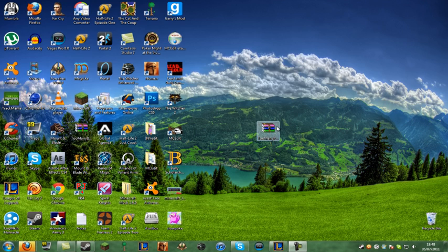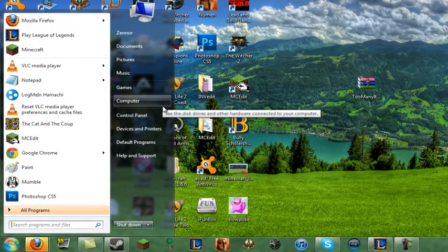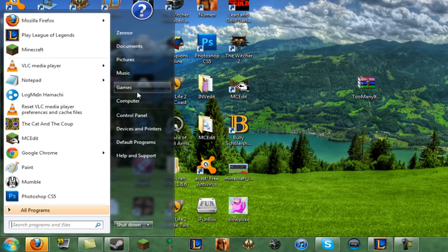So once you download that file — it should just be a click download down in the description — go ahead and go down to your Start menu. If you're on Windows XP, on the side there'll be something saying Run, just click that. But if you're on Windows 7 or Vista, just type in Run.